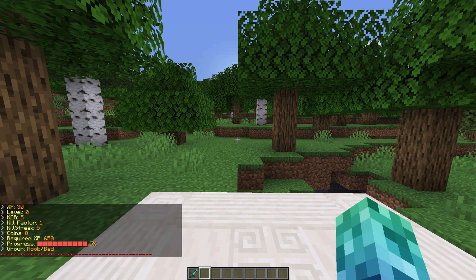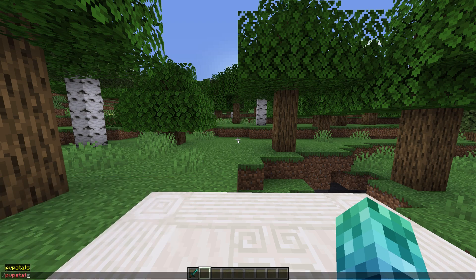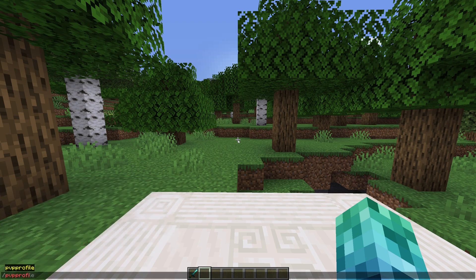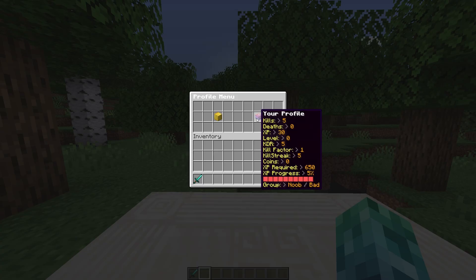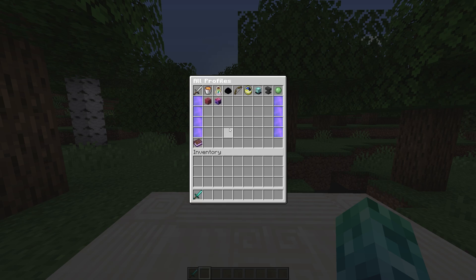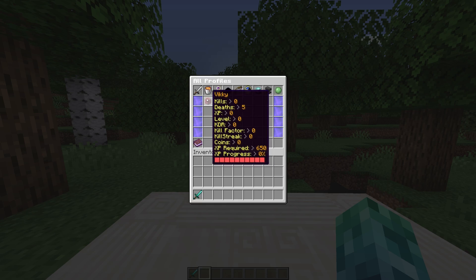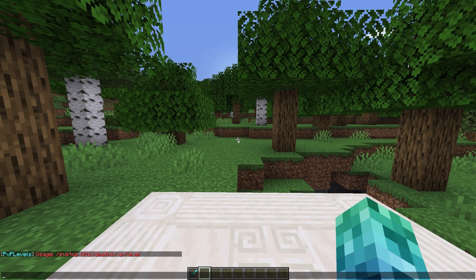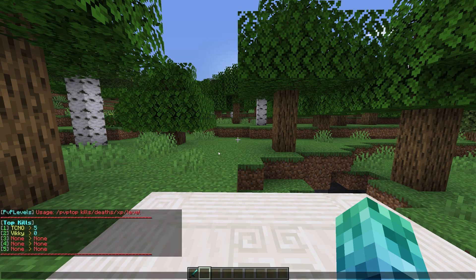/pvpstats returns your own PvP stats in chat, and you can follow the command with another name to check another player's statistics. /pvpprofile brings up a GUI where you can check your own PvP stats, or check a list of all players that you can sort by kills, deaths, XP, level, killstreak, and more. /pvptop followed by kills, deaths, XP, or level returns the top 5 players for each category in the chat.